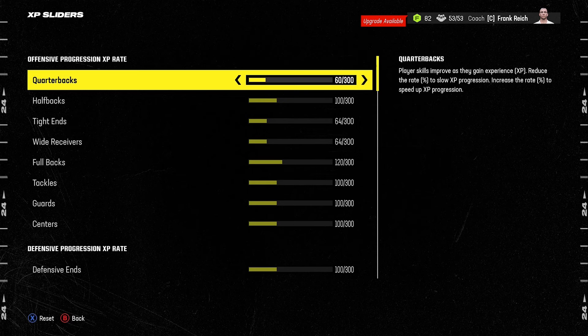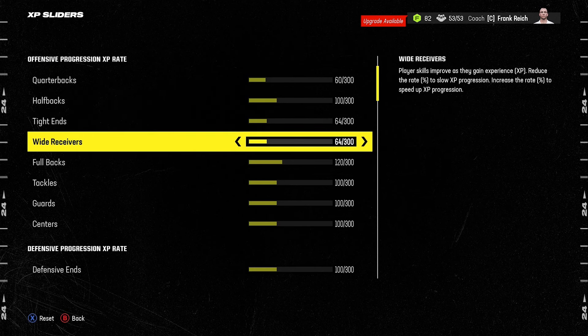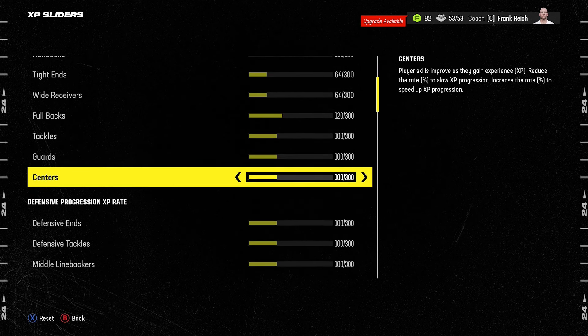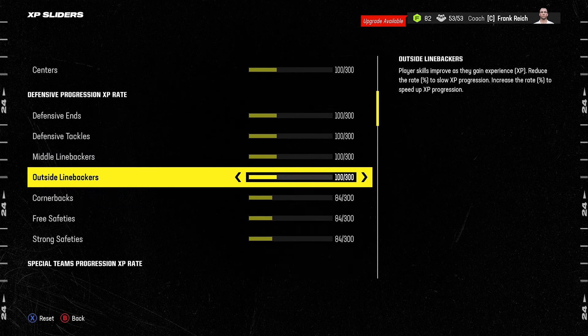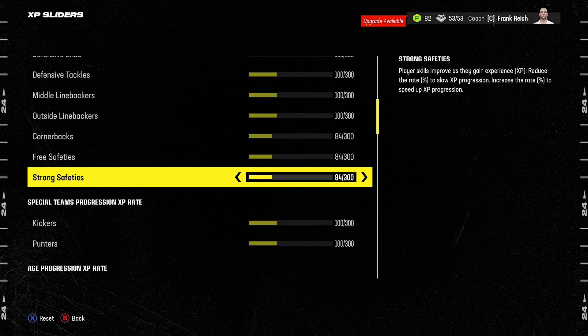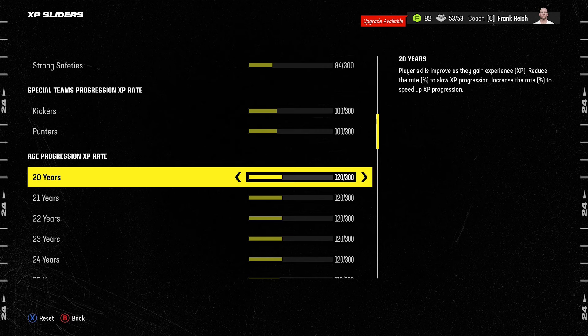I use Mr. Hurricane's XP sliders — I'll link his video in the description — but here are the values: Quarterback 60, Halfbacks 100, Tight Ends 64, Wide Receivers 64, Fullbacks 120. Tackles, Guards, and Centers remain at default, as do Defensive Ends, Defensive Tackles, Middle Linebackers, and Outside Linebackers — all at 100. Cornerbacks bring back to 84, along with Free Safeties and Strong Safeties. Kickers and Punters remain default.